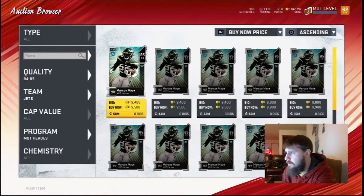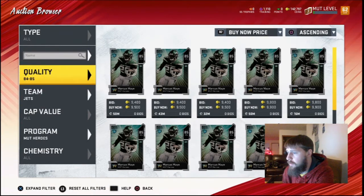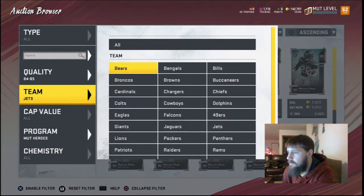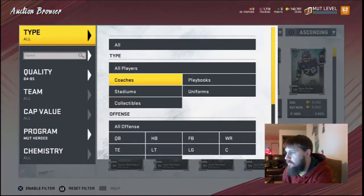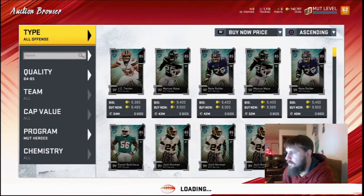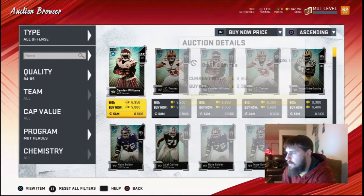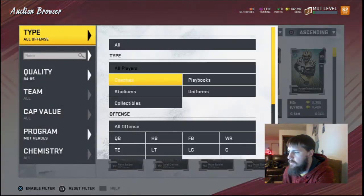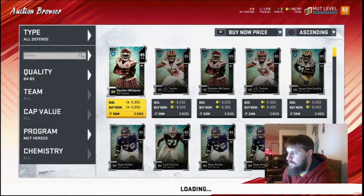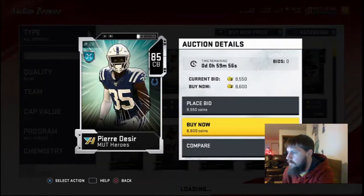We're going to get three more of these Mutt heroes. So let's go buy all offense and all defense. We don't want to pay more than $9,000 for each of these. So we missed that one, but $8,600 would take.